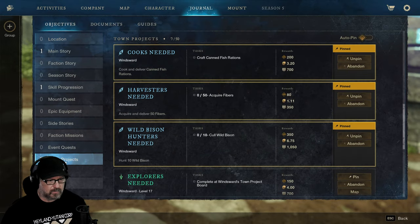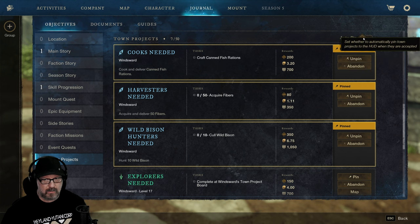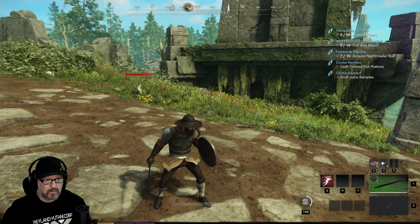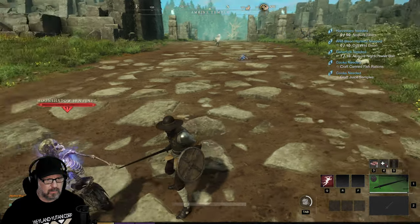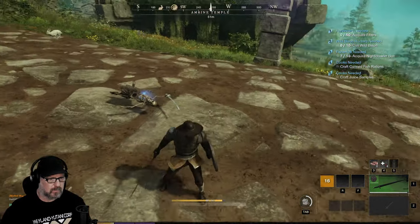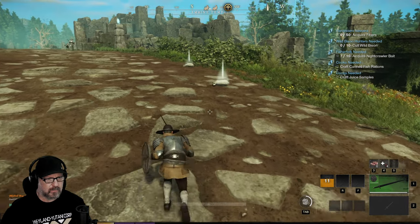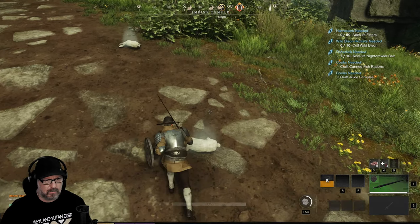No town projects — they're all pinned. Cooks Needed: I have to get fish rations. Harvesters Needed: I need fiber. I wonder where I get fiber from. Wild Bison Hunters — it's all Windsward. Check it out — taking that.